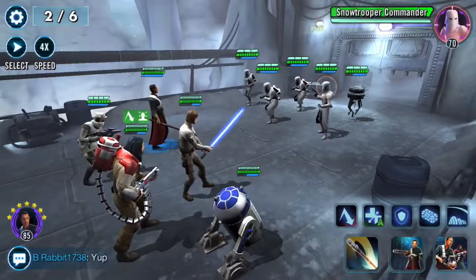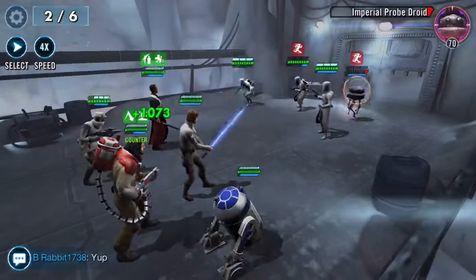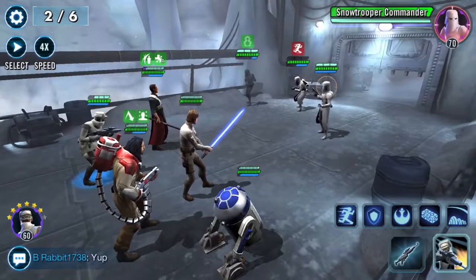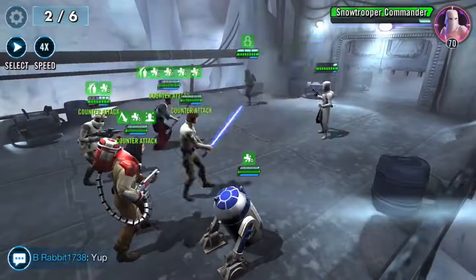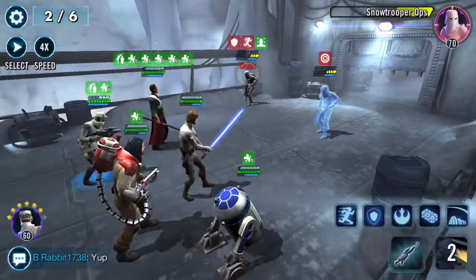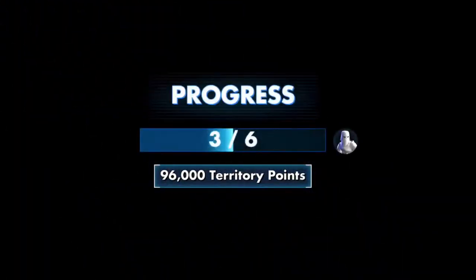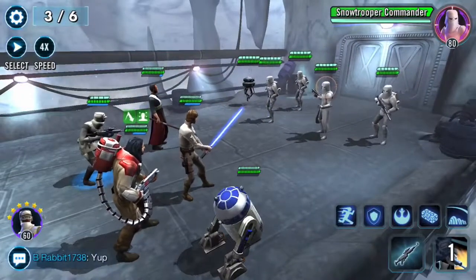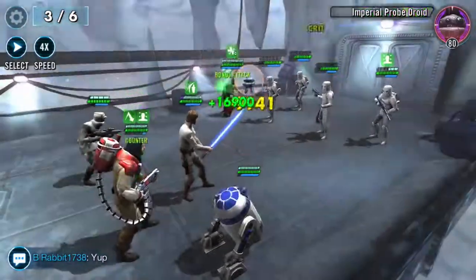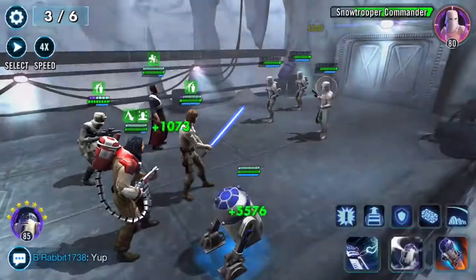Shield's already in the second round - that's definitely new. We need to kill this Probe Droid before he can blow up. Let's try and stun. Nope. Probably need to increase critical chance on Hoth Rebel Scout. We got through it fine. Go after the Probe Droid again. Let's just do the AoE. Can we get stunned? Nope, nope, nope.